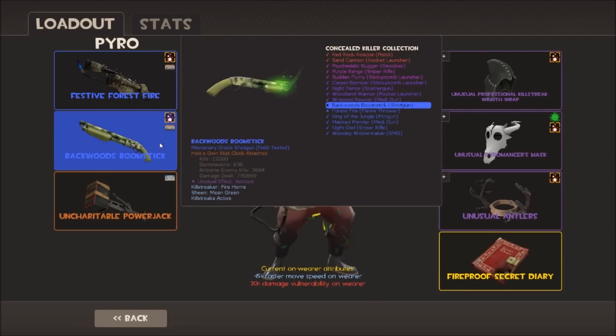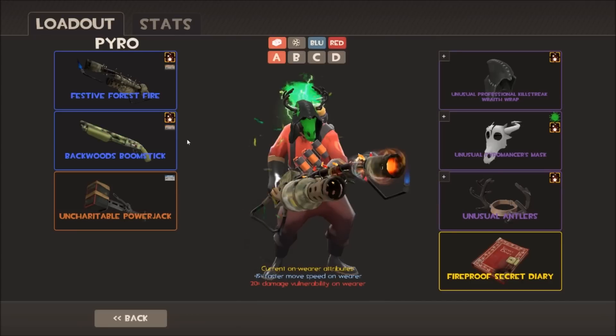I've got the Backwards Boomstick again like we saw on Soldier. I prefer using the shotgun on Pyro - you do a lot more burst damage harassing people with the shotgun and then switching to the flamethrower. It gives you a lot more options compared to the flare gun, so I always run the shotgun when playing Pyro.